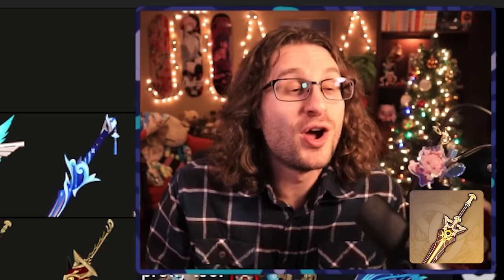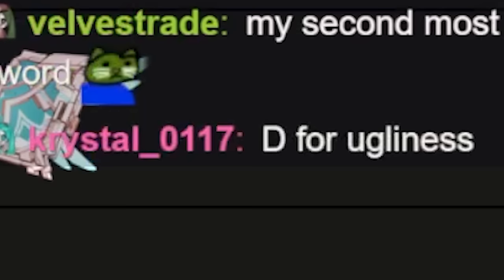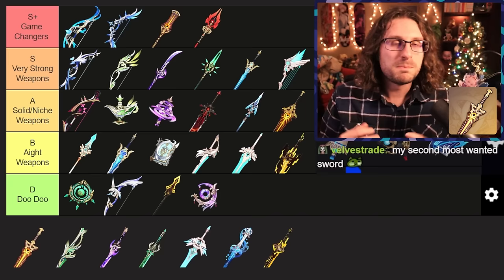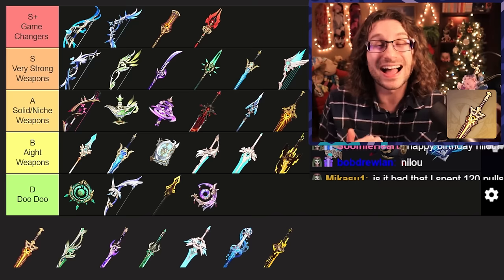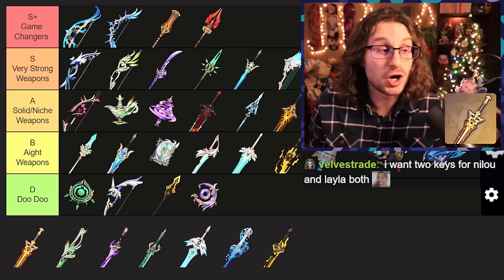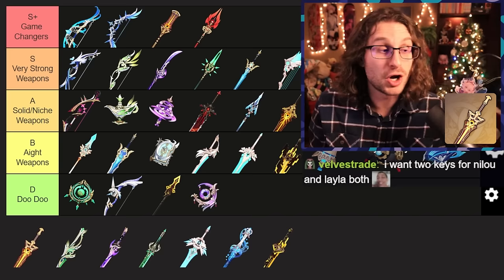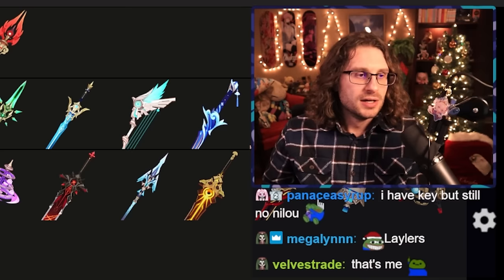Key of Khaj-Nisut — in my last tier list I didn't rate this weapon very high since it was more focused on worth of primogems, but I gotta say this weapon is kind of crazy. It is Nilou's best in slot. You guys know I love Nilou — she does a ton of damage and unlocks crazy comps. Layla can use this very well too. And now Furina, who is available in the game, uses Key of Khaj-Nisut to a really really high level on certain teams where she has enough energy recharge. This weapon does so much. I think you should pretty much only pull this if you have Nilou, if you have Furina and want her to do a ton of damage and didn't get her signature, or if you're a super Layla fan. Most players who get their hands on this are gonna pop off with Key of Khaj-Nisut.